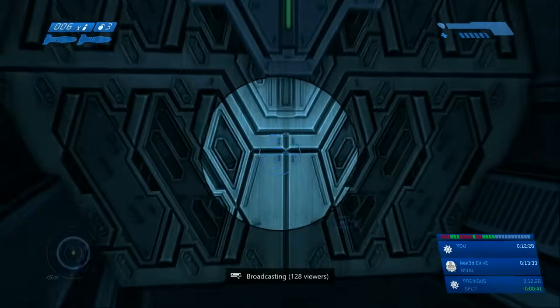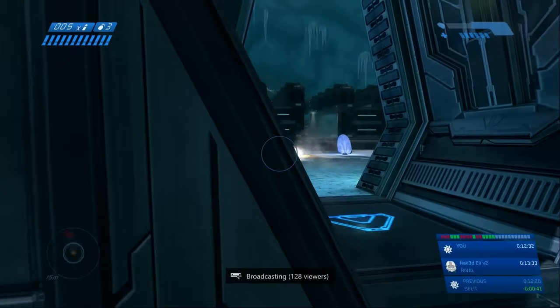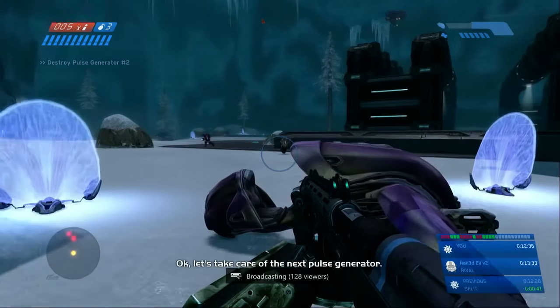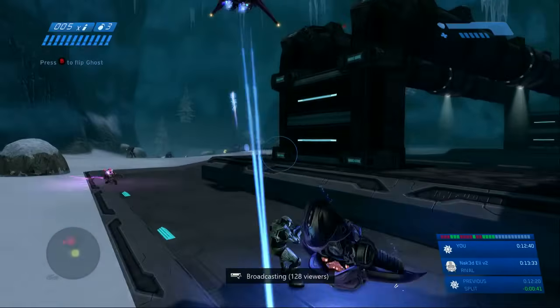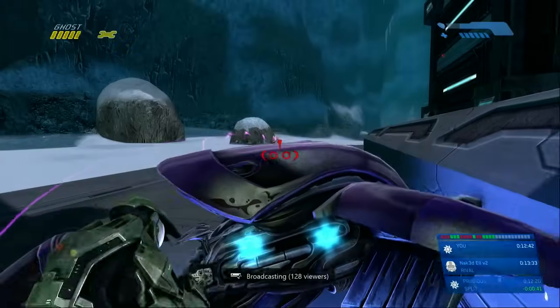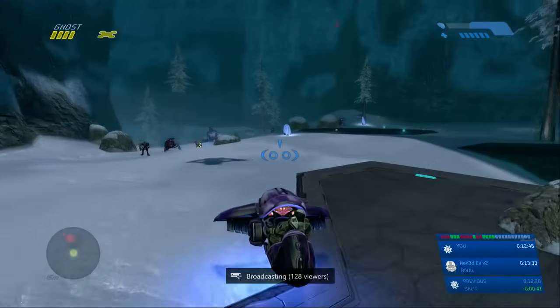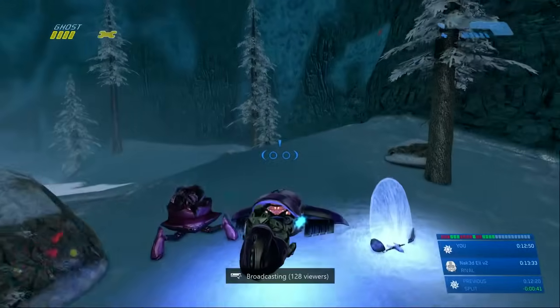Now here usually the elite and grunt will run past and you wait for them to do that. For some reason they froze there, which I think alerts the banshee to my presence — sometimes the banshee is alerted to you anyway. That rocket brings the ghost a little closer so you don't have to spend a ton of time. And then this banshee actually shot me with a banshee bomb, which I've never seen before — I've never gotten banshee bombed on that section. So that was just brutal.